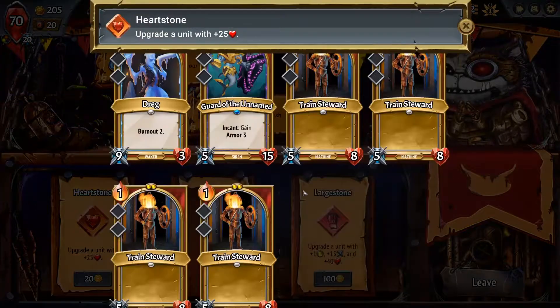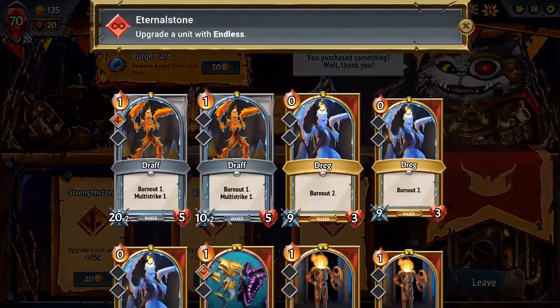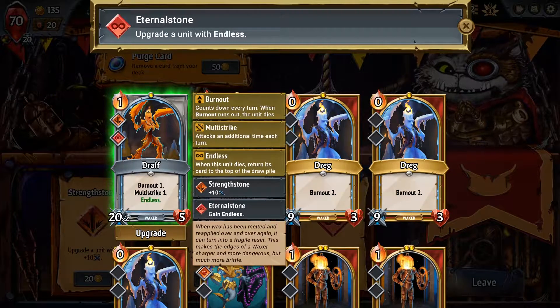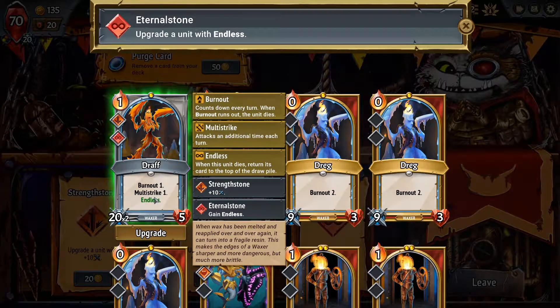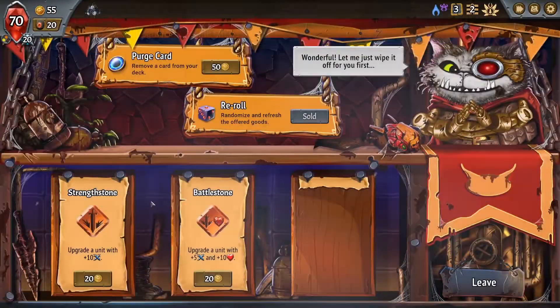I will probably try to make you a little bit bigger, and then let's try to get Endless — and we got it. That's what's up. So now this guy's going to be Endless, so we don't really have to worry about him dying each round. And I don't think there's anyone else I really want to be Endless, so Draft, it's all you.